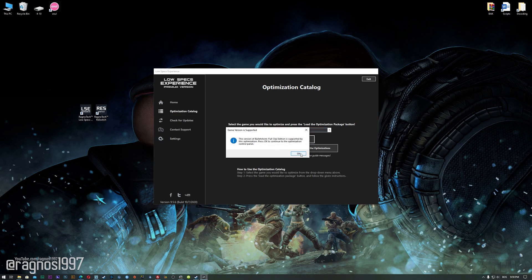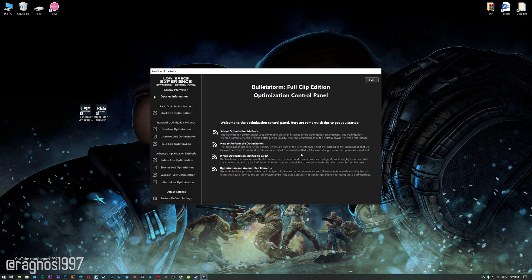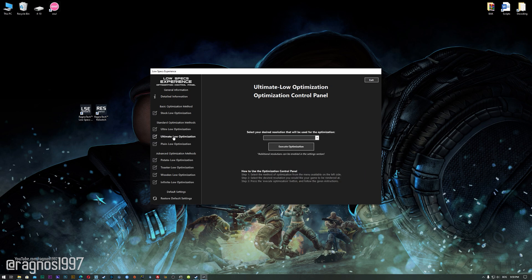Now, the Low Specs Experience will automatically check if your game is supported by this optimization. If it is, press OK and the optimization control panel will load. When the optimization control panel loads, simply select the method of optimization and resolution you would like to run your game on. This is something you will need to experiment on your own in order to see what works best for the system.